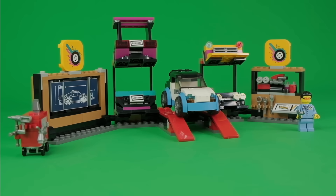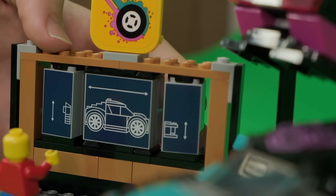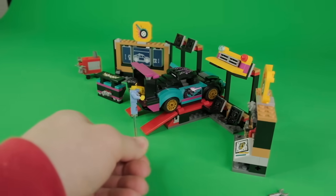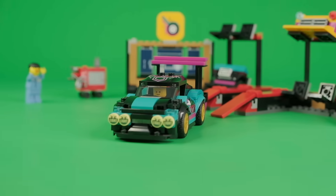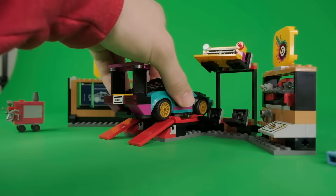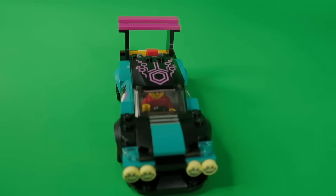In the garage we can put our car on the ramp and start making modifications. We can use the blueprint section and choose what we want to change, like swapping out the front bumper or slapping a massive rear spoiler on it. Now the police will no longer recognize us, and we've actually upgraded the handling at the same time. We can also upgrade the engine to make the whip even faster — I don't think any police car is going to catch us now.